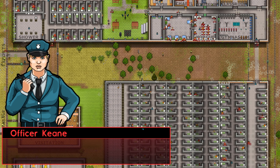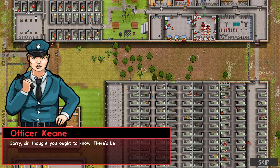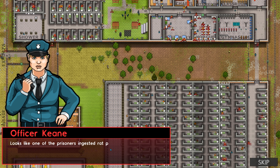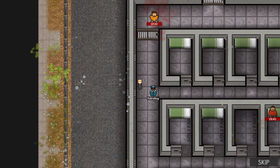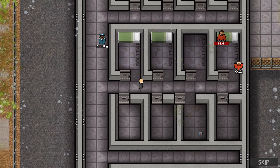Cheap metal reform program session. Oh, Officer Keen — sorry, sir. Thought you ought to know. There's been another suicide. Looks like one of the prisoners ingested rat poison. Dr. Hirst is on the way there now to confirm. Oh, a nosy dude?